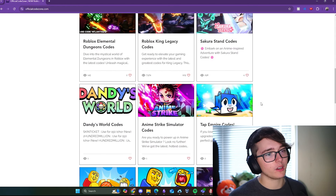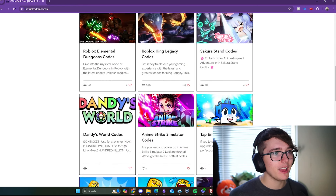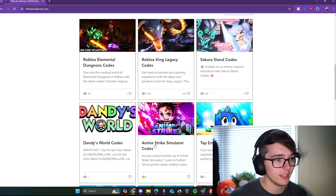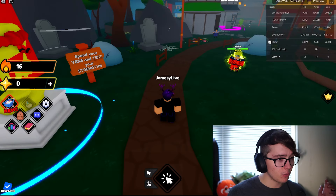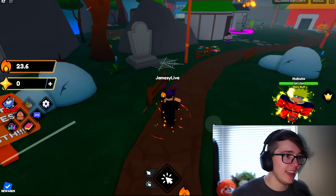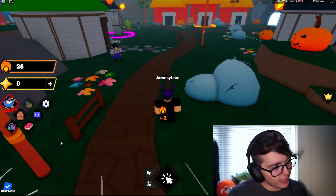Before we get into the codes, make sure to check out my website officialcodezone.com — link in description or in the comments. This will give you all the working Roblox codes for your favorite Roblox games. You can search whatever game you would like and find the working codes.